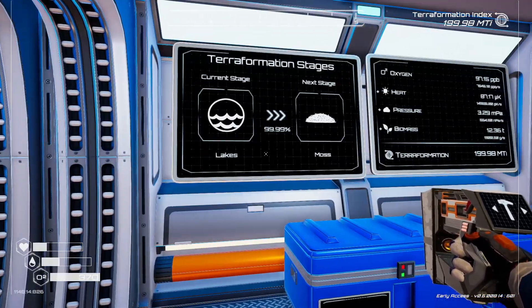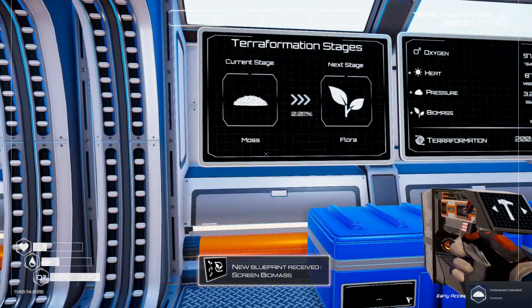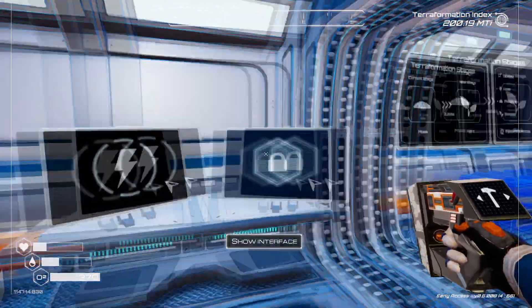We're going to the next level — here it comes. We've got an achievement: Greenery. New blueprint received: screen biomass.